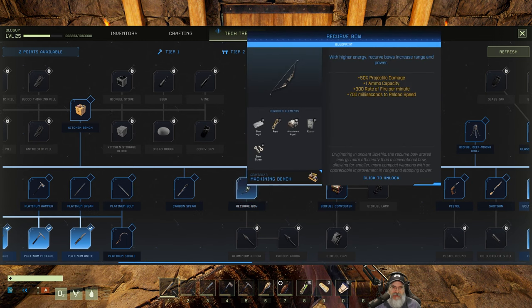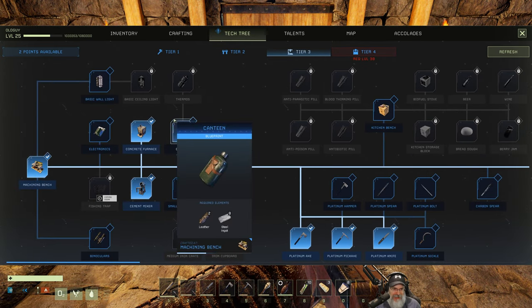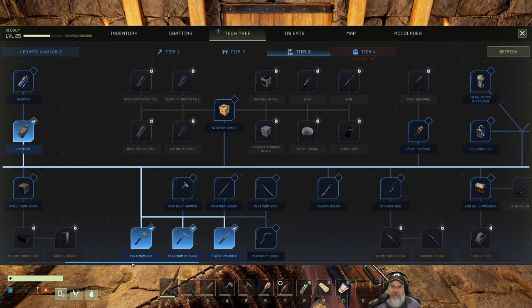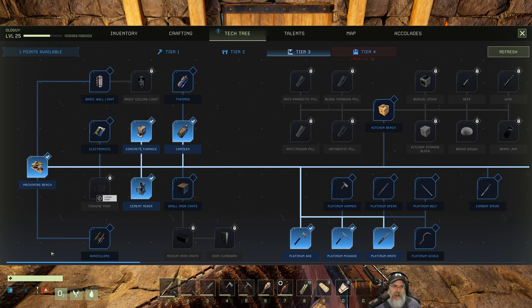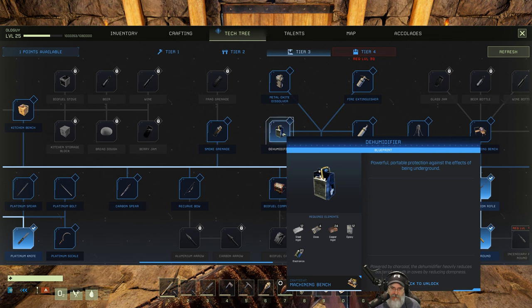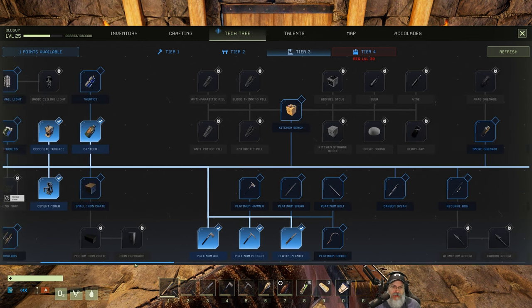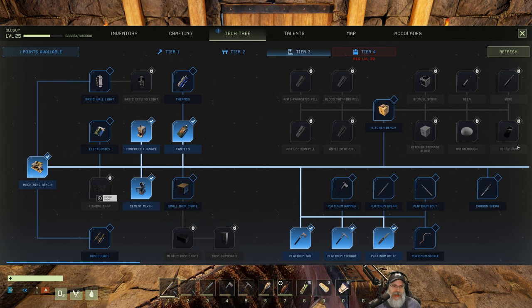I'd definitely like to get the recurve bow - something to think about unless I really fall in love with the rifle. The canteen would be super useful. That still gives us one more point. The dehumidifier needs sealed glass, copper, and epoxy - electronics - and I don't know how to do electronics. We'd have to learn it and we don't have enough points.